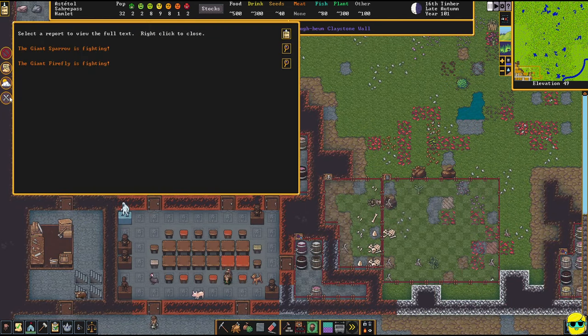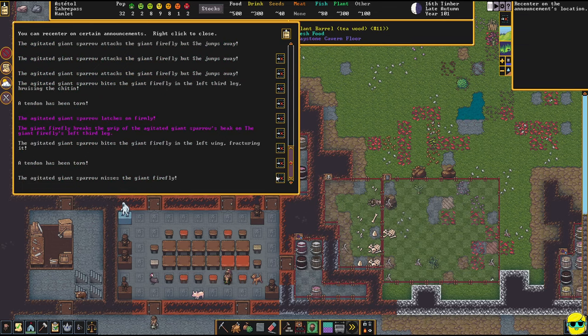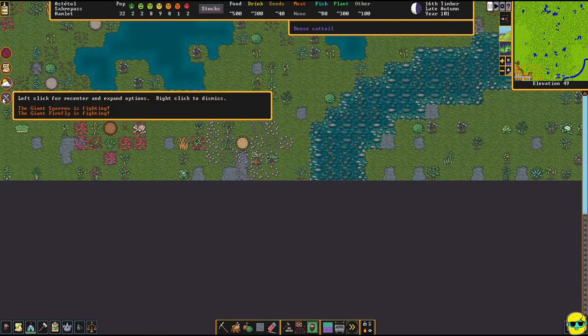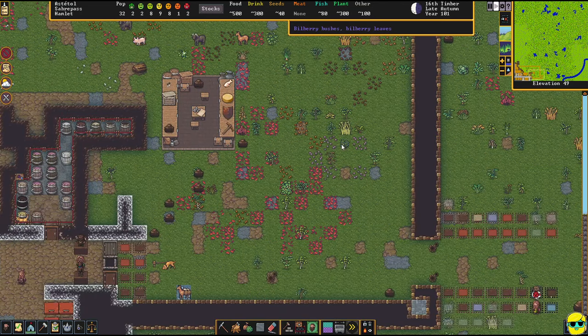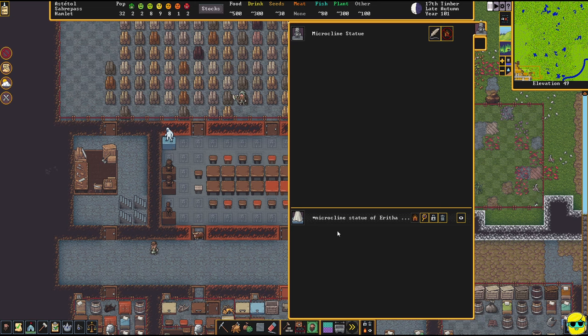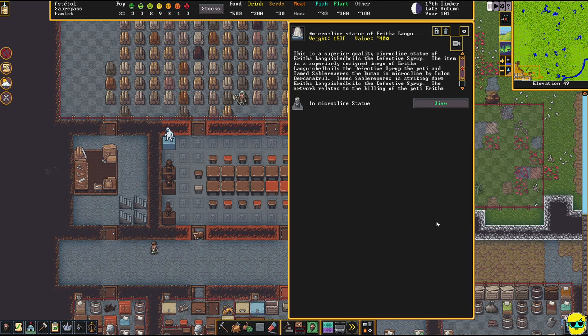Now we've got plenty of wood. Oh wait, somebody's fighting — go to it. Where is this? Oh, no — it's fighting a firefly. Okay shoo. Why don't you fight my people? My dwarves don't like it. Oh my God, look at this statue! It looks like a Yeti — a microline statue. This is a statue of Eritha Languished Boils, the defective syrup, the Yeti. Tamed Sable Reeves, the human, in microline — the Yeti tamed a human? Tamed Sable Reeves is striking down Languished Boils. Look at all these statues — you see how quickly those got put in? This looks awesome.